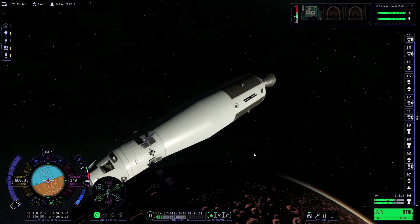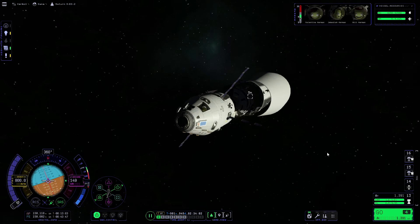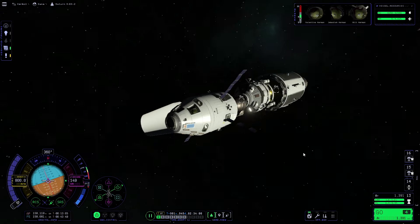So we'll get straight into the guide now. The first thing we're going to do is decouple the command and service module from the lander, and then we can use RCS just to push ourselves away a little bit.